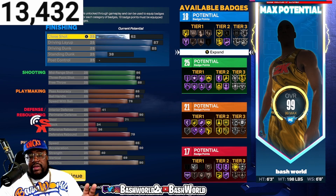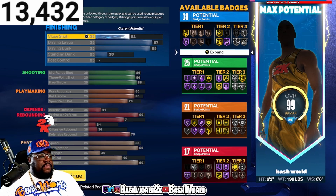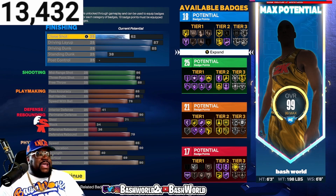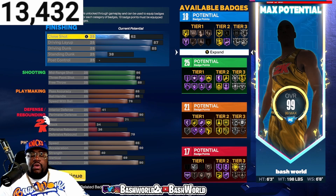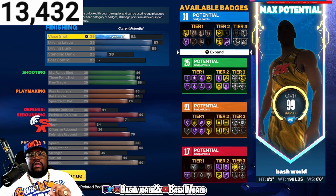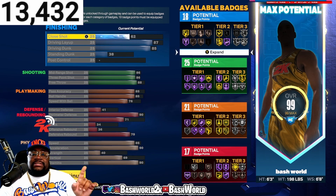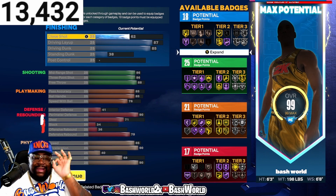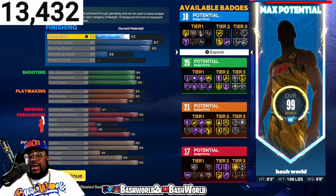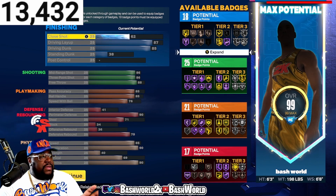Let's get to the shooting, because John Starks could light it up. Mid-range shot is 86. Three-point shot is 86. Free throw is 88. That is going to give you 25 shooting badges. I'm seeing purple and gold — that lets you know you're headed in the right direction.